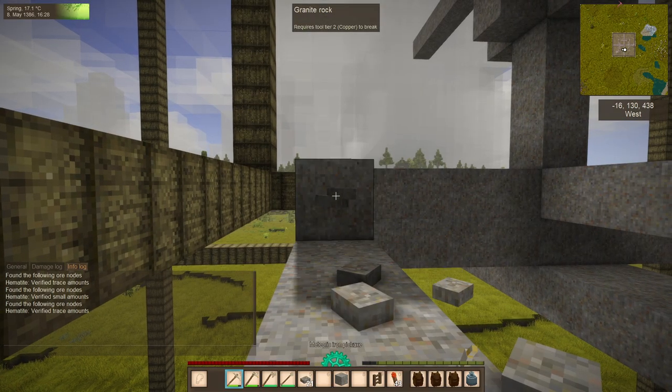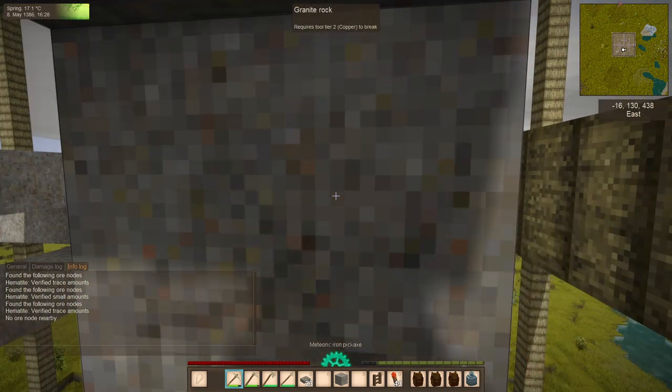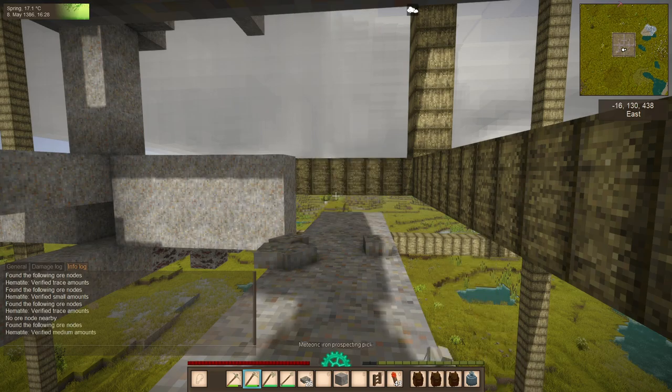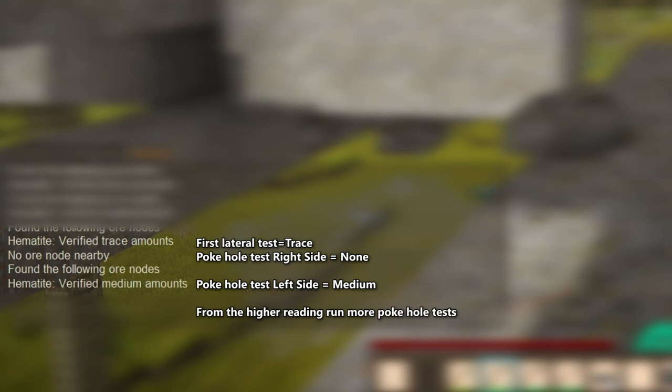On your lateral tunnels, test every six to eight blocks, then dig poke holes left, right, and up and test on the fourth block to see where the larger reading is located. Anytime you find a lower reading, that means the deposit is in the opposite direction. Go back to the highest reading at the last set of poke holes and move in that direction, away from the lower readings.